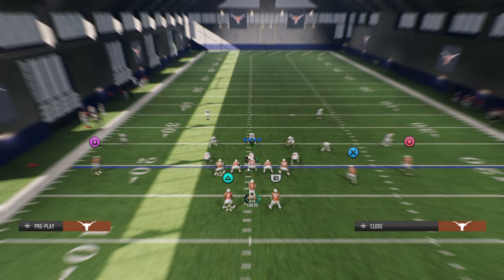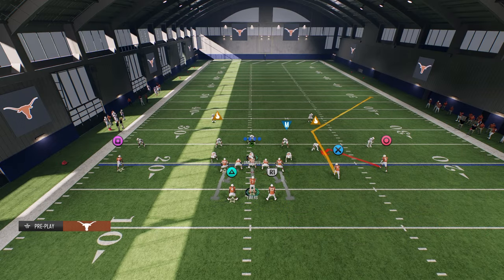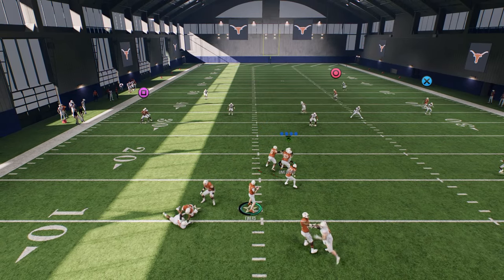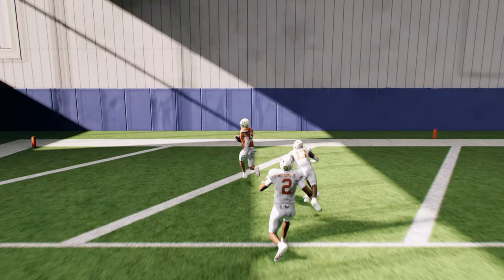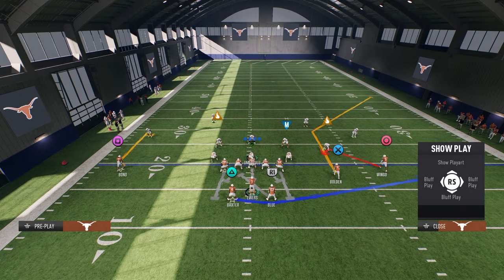If they go cover two to take away the corner route, this super deep post when he cuts inside against the half is going to be available. See here - the super deep post splits that cover two. And you're also seeing how forgiving the free form settings are when we don't have any pass lead increase.